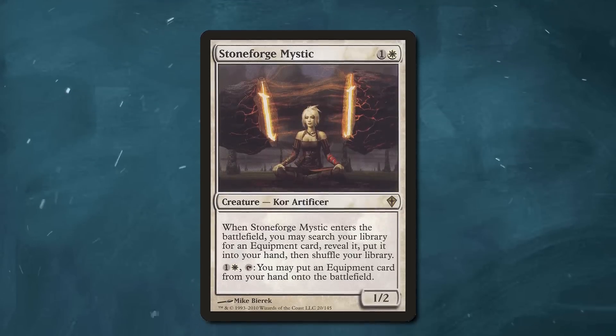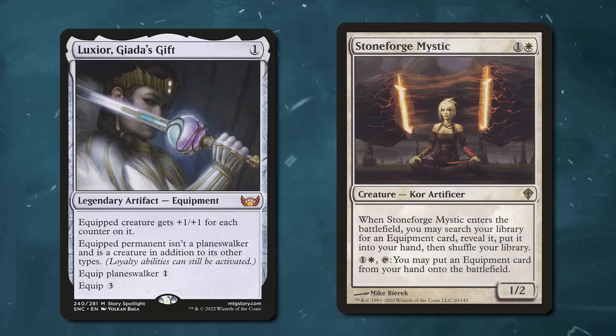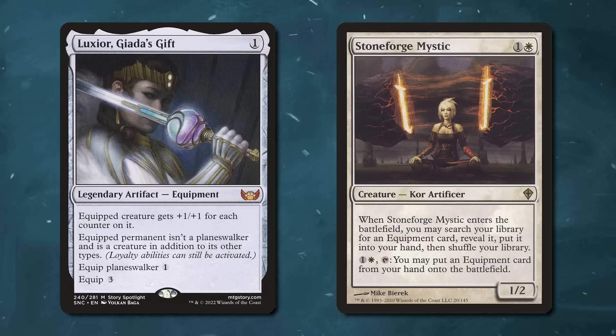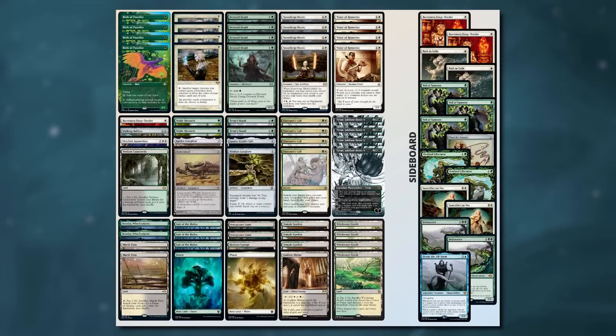As we want as many value creatures as possible, we play Stoneforge Mystic. This also offers a new way to make infinite mana with the Druid via Luxior, Giada's Gift, as it gives +1/+1 for each -1/-1 counter on it. The rest of the deck is full of creatures that both protect and support our combo, offering some niche ways to kill with infinite mana or infinite untaps to make our threats more diverse.